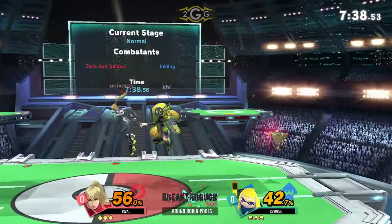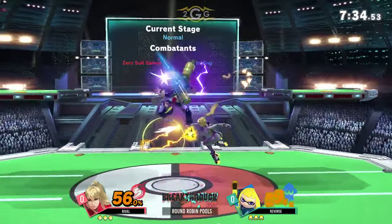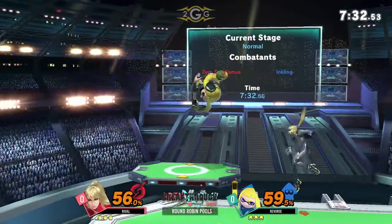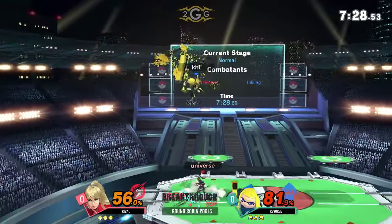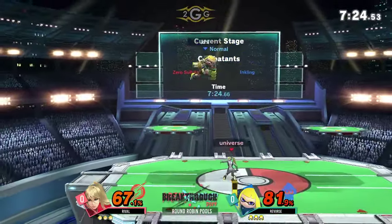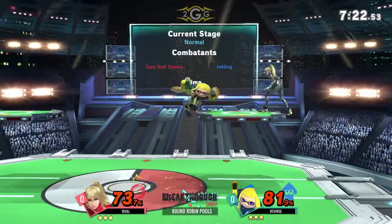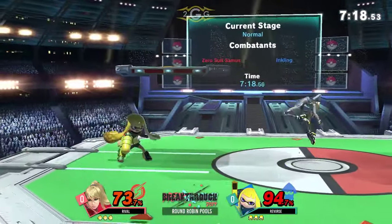Rival shows a little bit of skill in his tech trap there. He went for the up-tilt and immediately knows if they tech or don't tech, people get caught by this up smash. A really good opportunity on the platform — it's a bit of a ladder. Can he finish it off? He's got him so high up in the air. Inkling is looking for an opportunity to land, but just escaping from the platform with the flip kick. Inkling is going to continue chasing Rival down. It's a pretty even game so far.